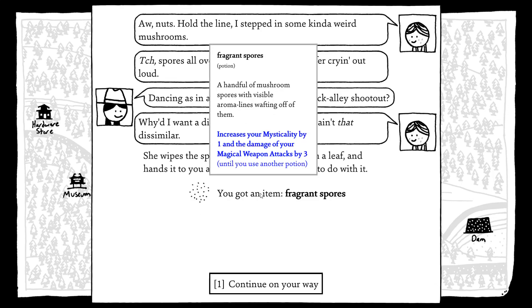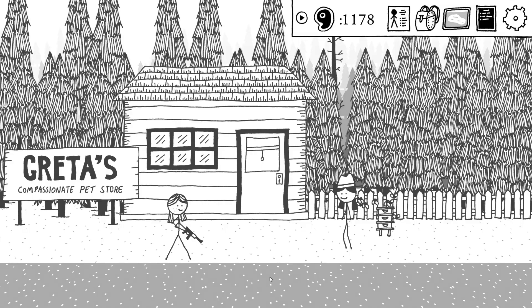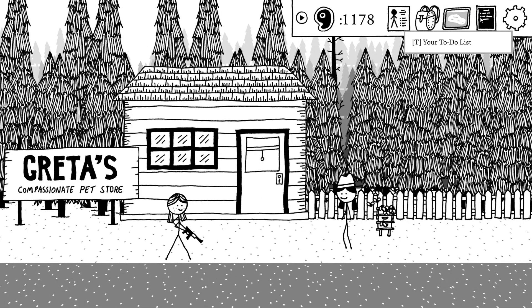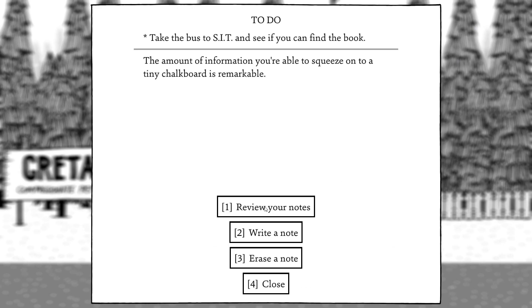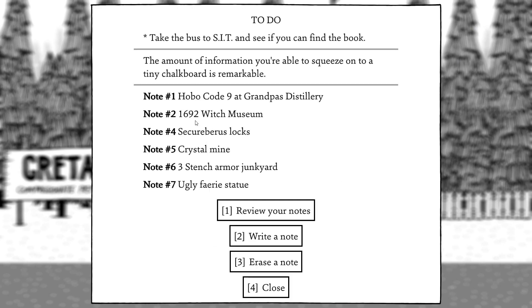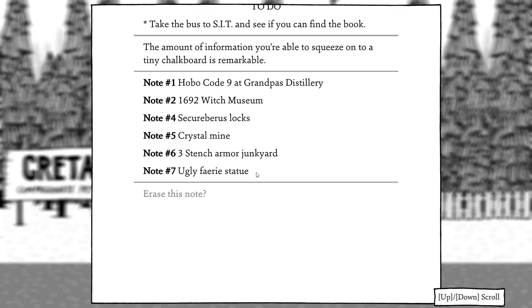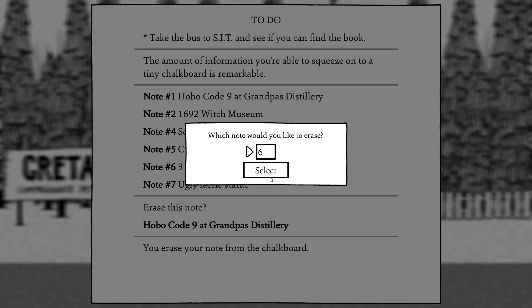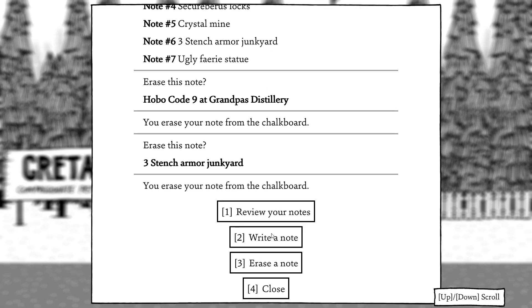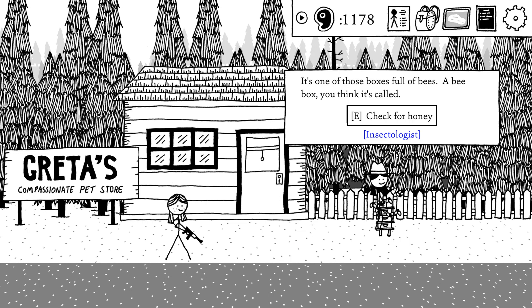Oh, I already got this. She stepped in some scores. Let me erase some of these notes — erase one, yes, and erase six. Yes. Oh, that's right, I need to go back to the fairy lair.